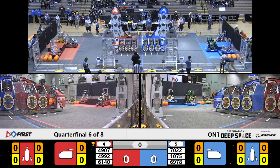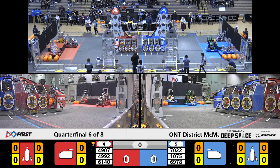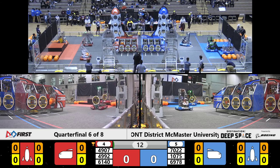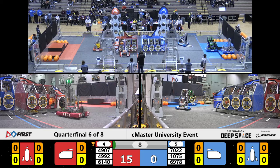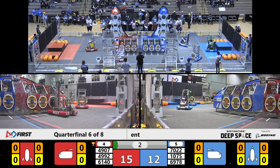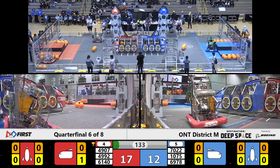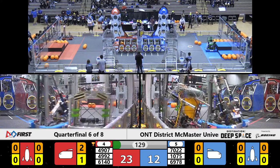We got thumbs up, green light, drivers between the lines — three, two, one, go! There's a sandstorm on the field. These robots are moving. Team 4907 lining up to deploy that hatch panel. Meanwhile on the blue alliance, we got some action from team 7022 getting off of that level two platform, securing some points for their alliance. Teleoperated period underway, starting out with a bang — over here on the far side of the field we got some defense.